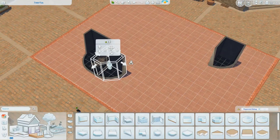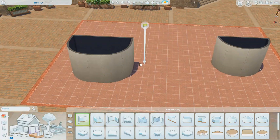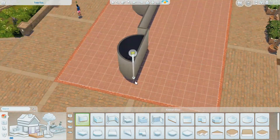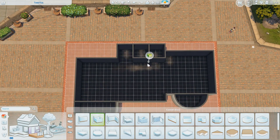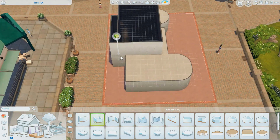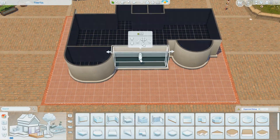Hi everyone, it's Chrissy and welcome back to the channel and welcome back to another Sims 4 speed build. In today's build we're actually going to be building in the new world of Copperdale, and this is actually the first ever thrifting and boba tea hangout that I'm trying to build.